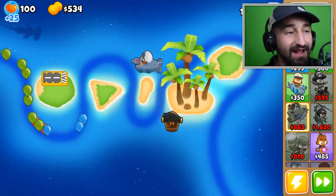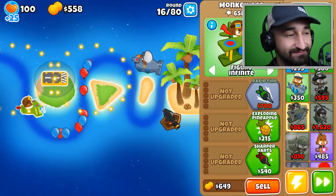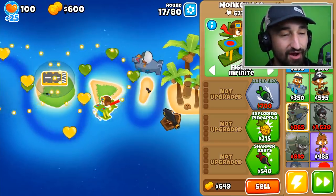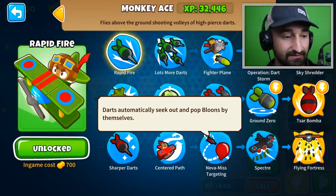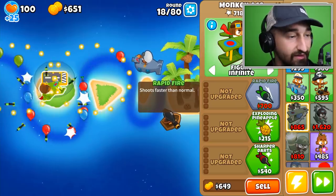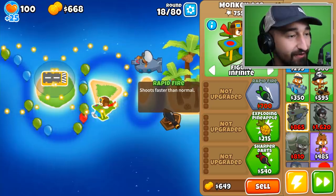Should we mega supply hook someone? We've never tried that — pretty much just use one tower to start. It's an idea we've never tried. Almost on my first upgrade — I probably want to do rapid fire first. I'm almost on the field, just need about a hundred more dollars.